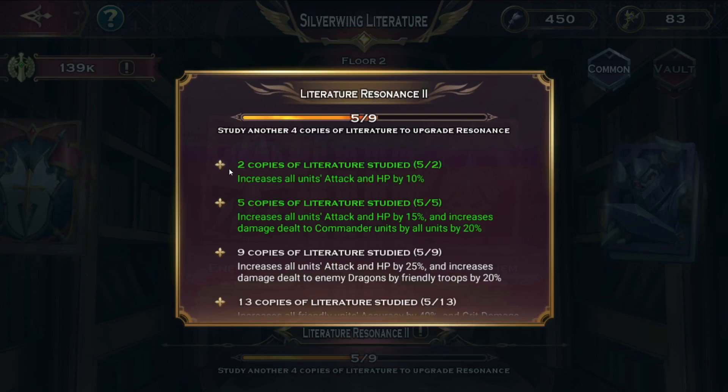This resonance works similar to the armory, increasing all units' attack and HP. The next tier increases all units' attack and HP by higher percentages, plus damage dealt to commander units by all units by 20 percent.